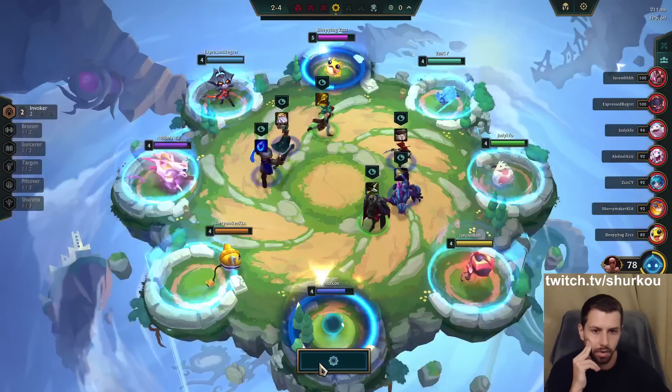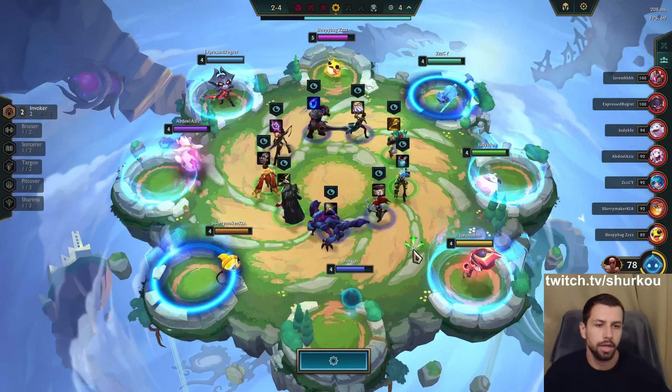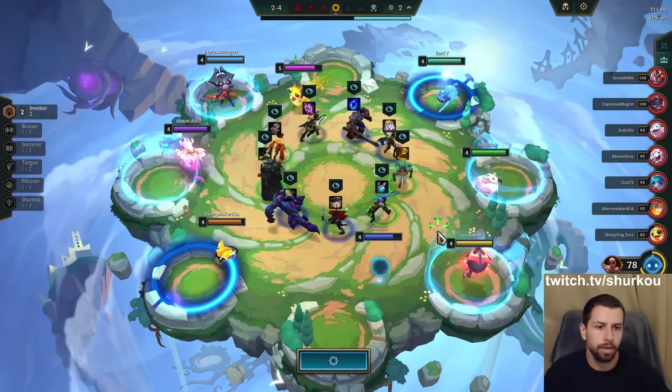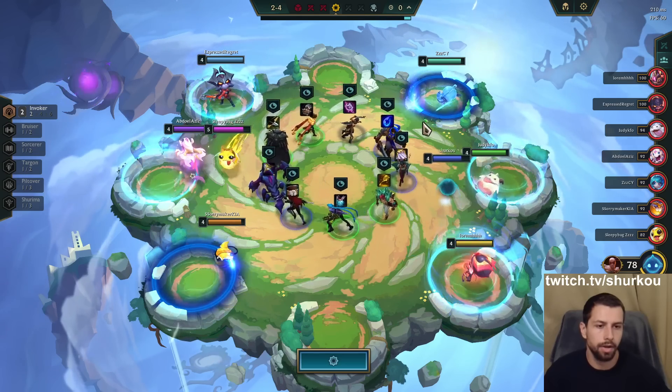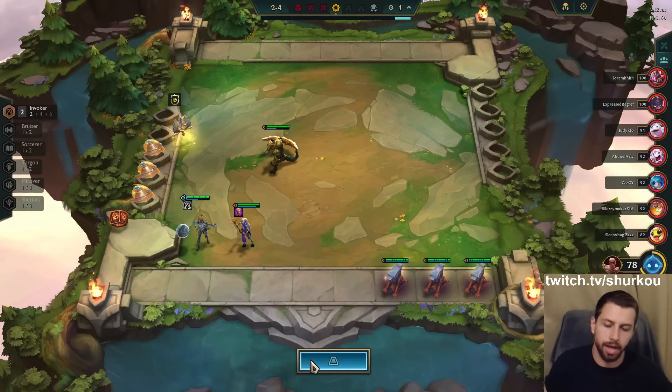On PvE — what should we do here? I just want Burst. I'll go for a Sorcerer Emblem? Nah, I just want Burst. I'm just going to go for Infinite Rods. We need so many rods — Jeweled Gauntlet, stuff like that. Rabadon's is fine.